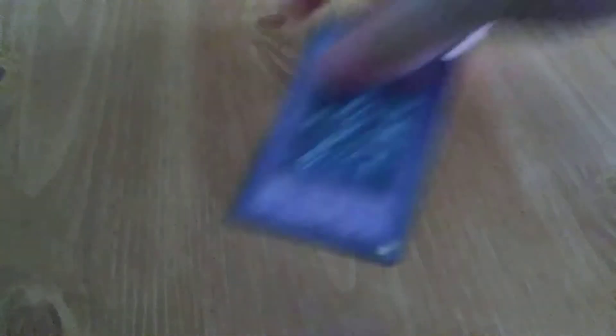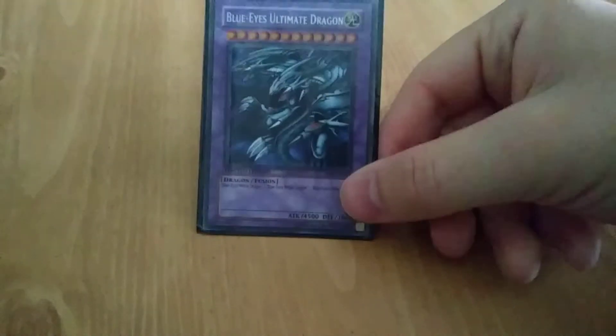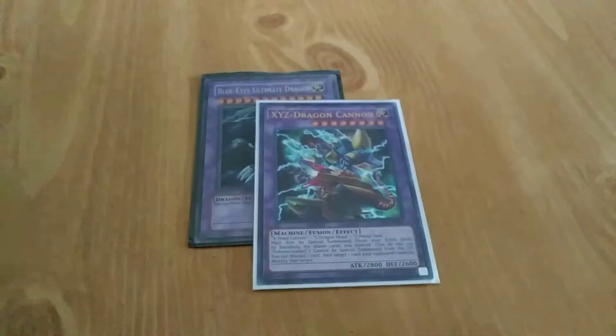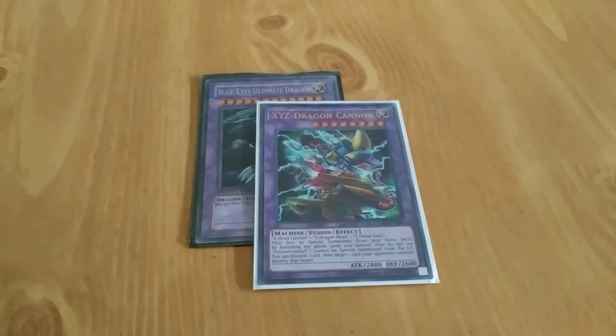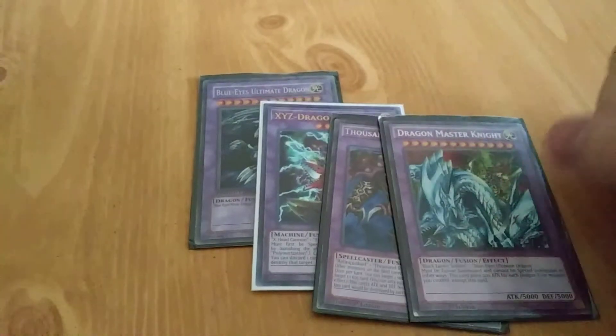42 cards in the main deck. Now for the extra deck — I'm sure you guys know pretty much all the cards in here. I've got Blue Eyes Ultimate Dragon, my second ever owned Blue Eyes Ultimate Dragon — I don't know where my first one is. XYZ Dragon Cannon, Thousand Eyes Restrict, and finally Dragon Master Knight.